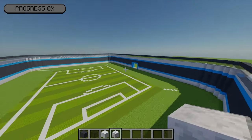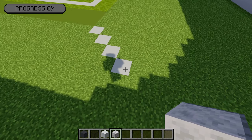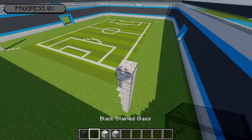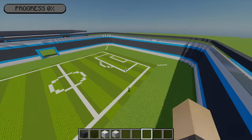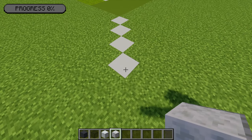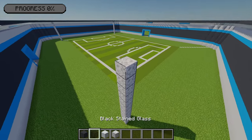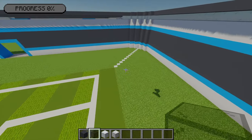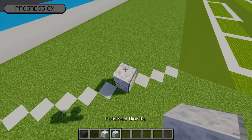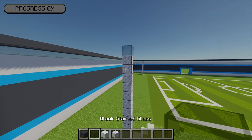Doing the same thing on the back right side - 11 polished diorite with one black stained glass on top. Then coming to the back left corner, counting across four blocks and on that fourth block placing another 11 polished diorite, then one bit of glass on top. By the end you should have four pillars going around the pitch. Moving back to the black stained glass, I'm going to connect all these top points together to form one larger rectangle.